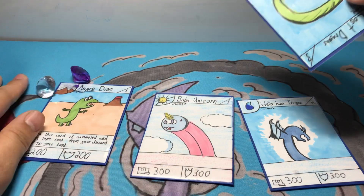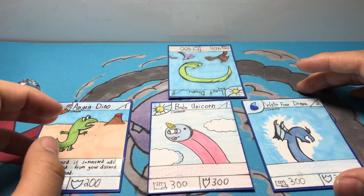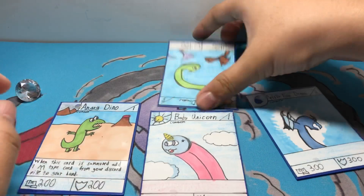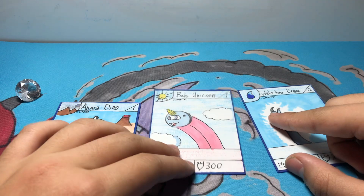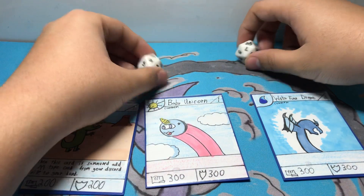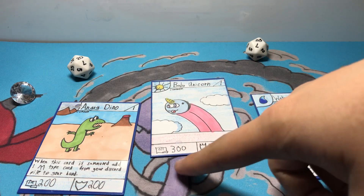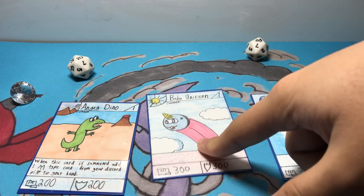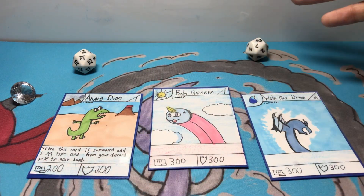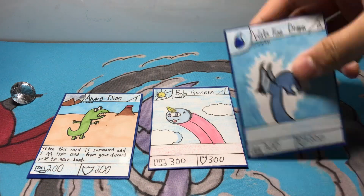Say your opponent has Lost Dragons on their field. He has 400 power, so if you use your creature to attack, they're down to 100 defense, then the next attack destroys him. If there are no creatures on your opponent's field, you can attack your opponent directly. Each player has 20 health indicated by dice. When a creature attacks directly, you subtract the zero — so if attacking with 300, the opponent takes three damage; 200 is two damage; 400 is four damage, et cetera.